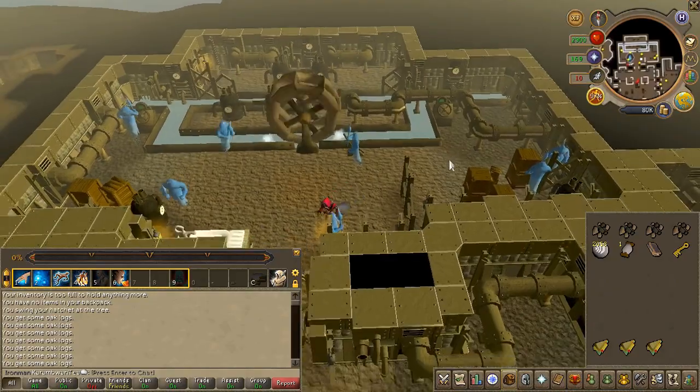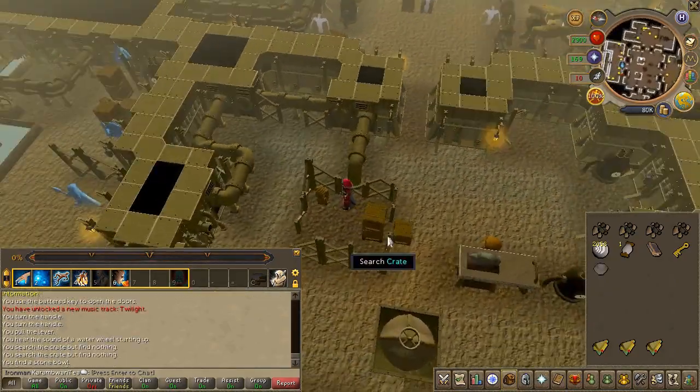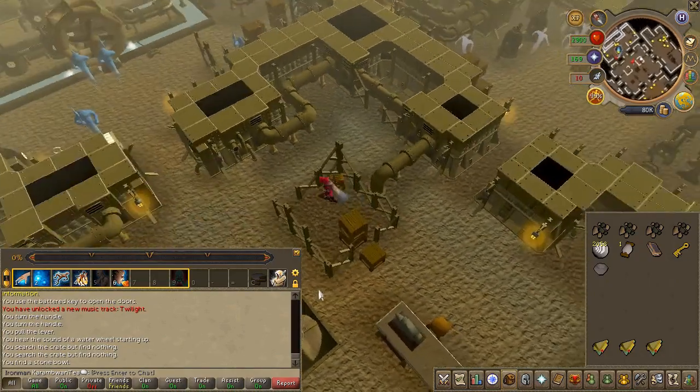Head to the center room. Search the same crates I search to obtain a stone bowl and a leather if you need it.